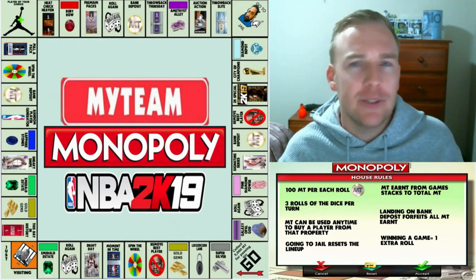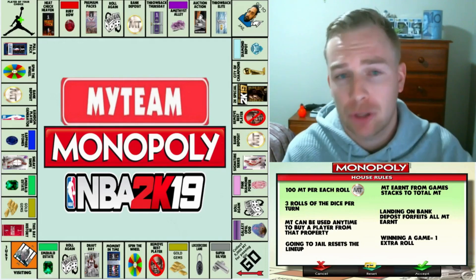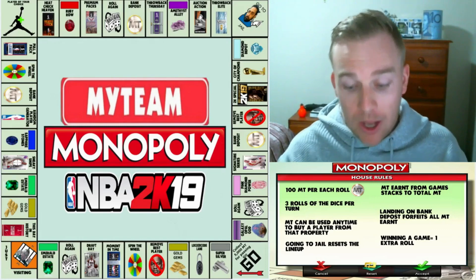Time for our second roll. I'm hoping we can get a big roll — and we've just rolled a 10, unfortunately not a double. Moving ten spaces — one through ten — we've landed on the bank deposit, which means we've just lost all our MT, probably close to about 1700 MT. Not really the best. That leaves us with one extra roll.